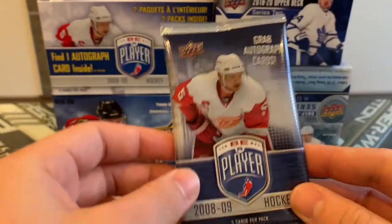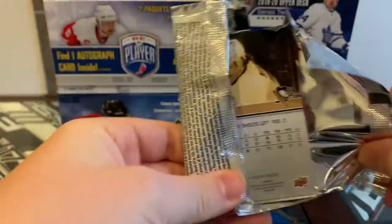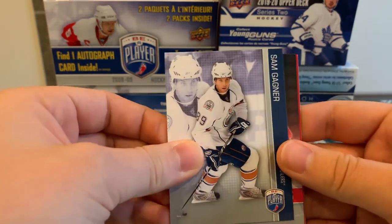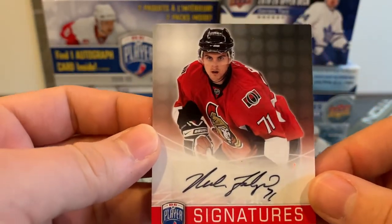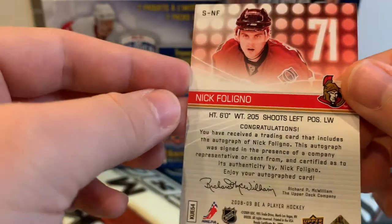That Jordan Staal insert means the autograph must be in the second pack. Let's see how we do — sorry about that, hit the camera with too much excitement! Looks like we've got a Rod Brindamour — now the coach of the Carolina Hurricanes — and a Sam Gagné. And there's our signature: Nick Foligno! That is awesome for my Senators PC. The captain of the Columbus Blue Jackets — really nice auto, sticker auto but still very cool.